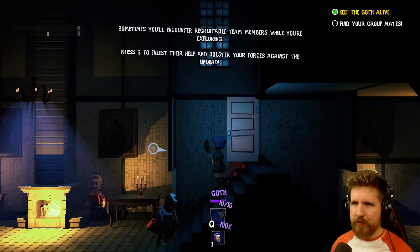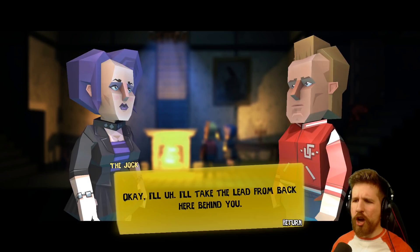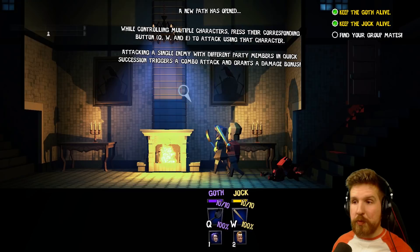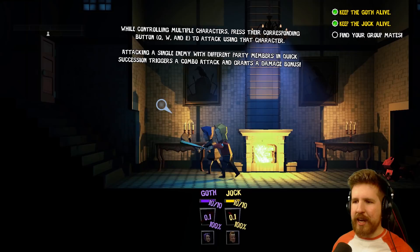Sometimes you'll encounter recruitable team members while you're exploring. Press S to enlist their help. Okay. 'I'll take the lead from back here behind you.' Yeah, you're scared. Just follow me. We gotta find everyone else. While controlling multiple characters, press their corresponding button to attack using that character. Okay, I can have them attack at the same time too — combo attacks. That's kind of neat.